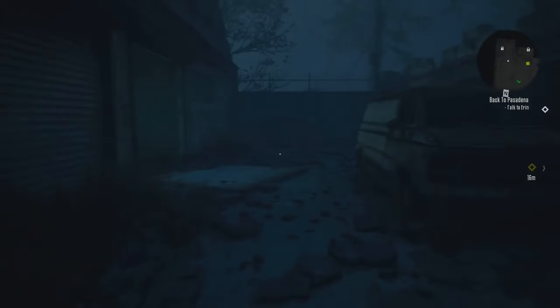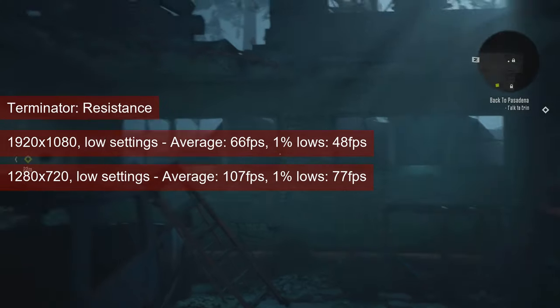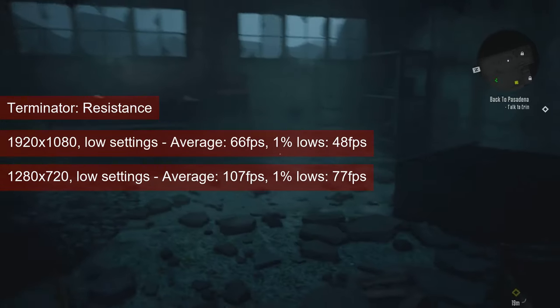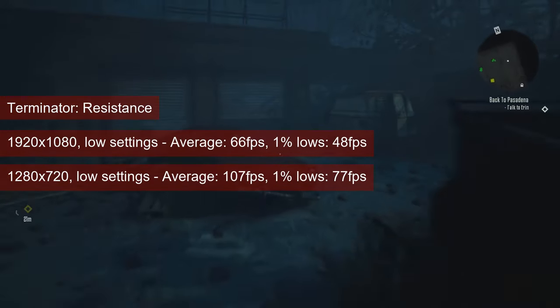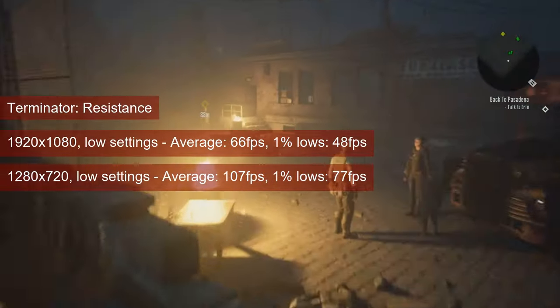When playing Terminator Resistance, my suggestion is to stick to 1080 resolution and low settings. The average is in the mid-60s and the 1% lows in the high 40s, which is perfectly fine for what's effectively a single-player stealth game. The 720 resolution numbers are 107fps for the average and 77fps for the 1% lows, so there is a bit of room to tweak visuals here.